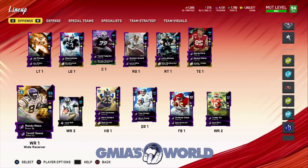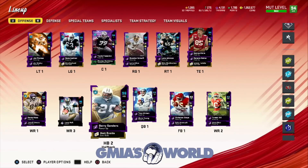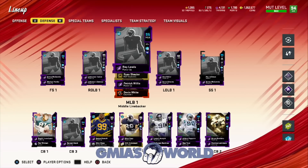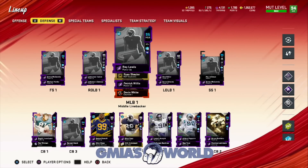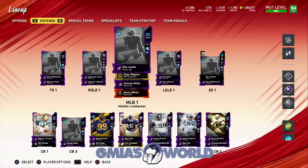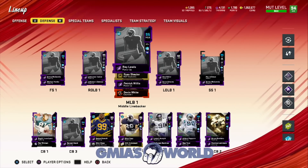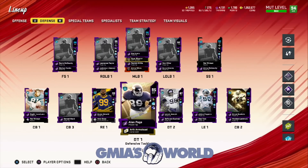Write that down, then write down the second level: wide receiver one, three, four, two; fullback one, two. Write down all of these positions. After you do that, go to defense and write down every single position. If we keep it in our minds, we can do it. I know we need four middle linebacker slots, right outside, left outside linebacker. For me, it's just easier if I write it down, and then as I look at the players, I can jot down names and figure out which player played for which team as I do it inside the auction house.